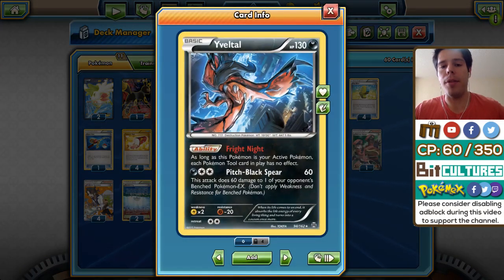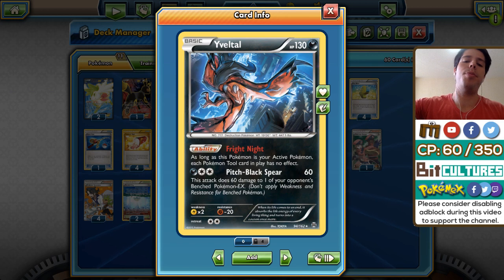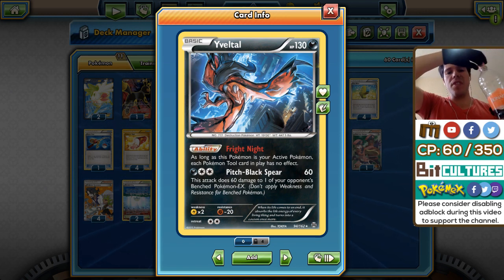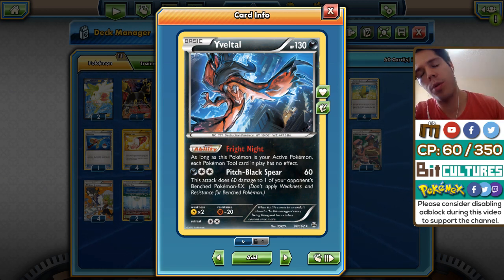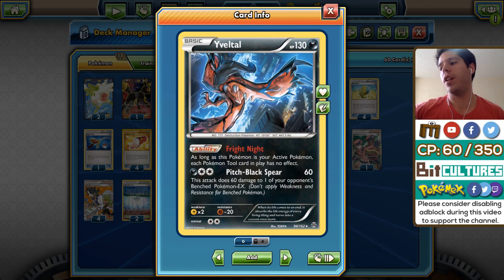Fright Night Yveltal is the main focus of the deck. There are so many EX Pokemon getting played and so many tool cards such as Float Stone and Spirit Links that the Fright Night ability is really good — it prevents your opponent from reaping the benefits of those tool cards. Pitch Black Spear is a cost-effective attack, especially with Shaymin EX being played everywhere.